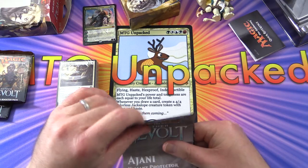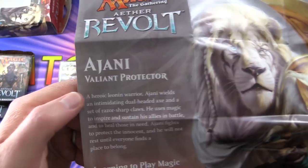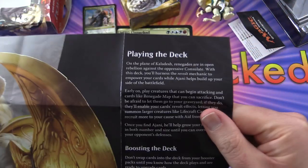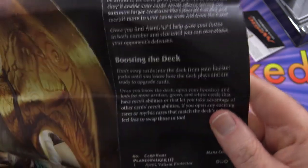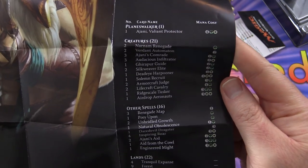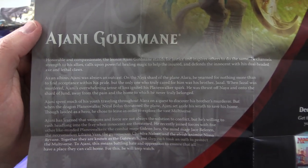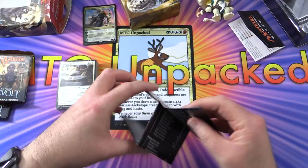The strategy insert tells us about Ajani and Aether Revolt — Valiant Protector. It covers learning to play, Planeswalker cards, how to play the deck, creatures, life gain, and boosting the deck with those booster packs. There's also a full deck list featuring a whole bunch of stuff from Aether Revolt, and on the back we learn a bit about Ajani Goldmane. We'll also be taking a look at the Tezzeret deck later today, so stay tuned for that.